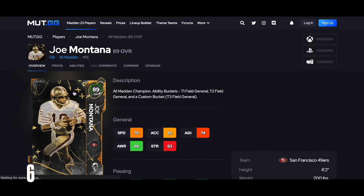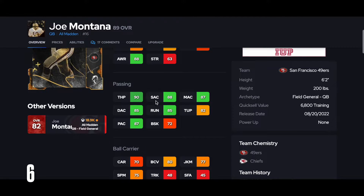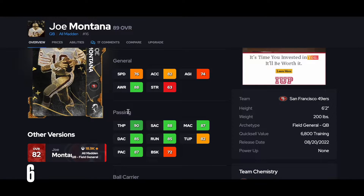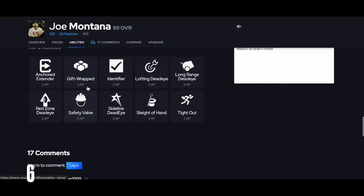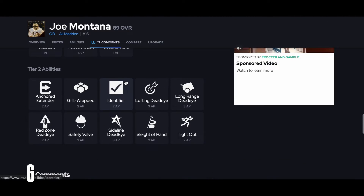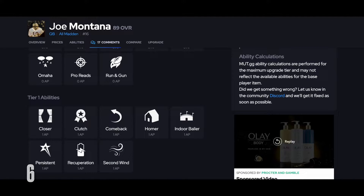At number 6, I actually have Joe Montana. He does not get to any short, medium, or deep route running thresholds. He does get to 90 throw power, which is decent, but doesn't reach accuracy thresholds. He's a little bit slow at 76 speed. There was a lot of speculation he'd get set feet lead or pass lead elite — some kind of velocity ability — but he does not. He only gets to tier 2 and gets Identifier. Not a lot of good stuff going on for Joe Montana. I have him at number 6.